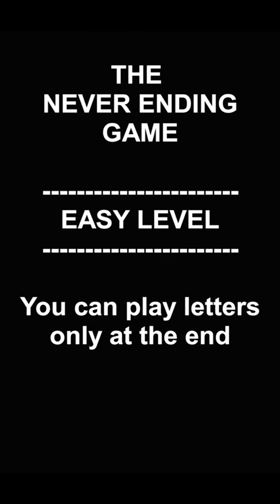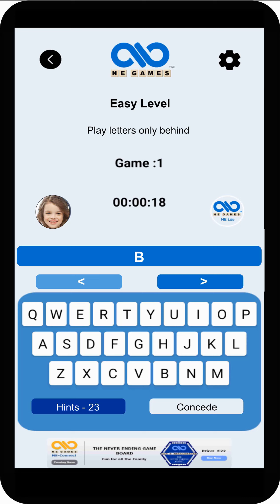The Never-Ending Game at easy level. You can play letters only at the end. First, a B, then an R. Could be all sorts of words — Room, Brand, Brick, etc. What word are you thinking of?